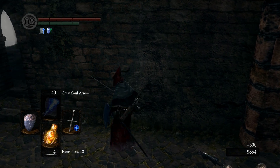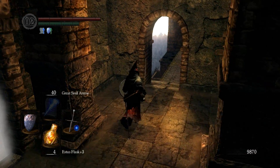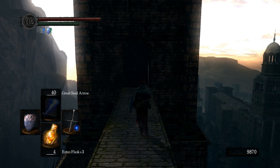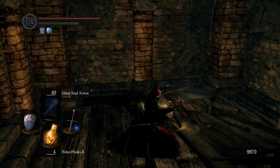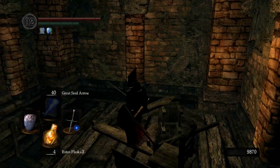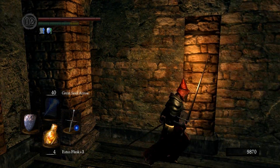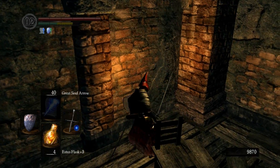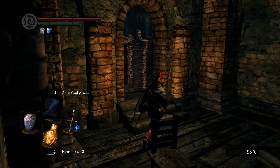And there's this undead crossbow guy who will shoot you a bit, but he's not really that much of a problem. The tower is shaking. What's in here? I've forgotten what's in here. There's apparently nothing in here. Then why the hell is this place even here?